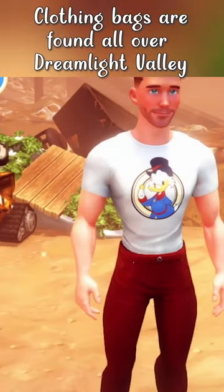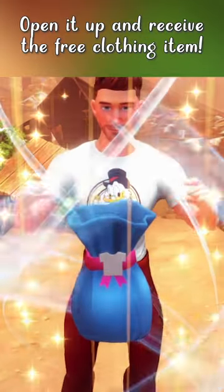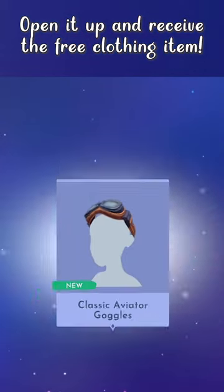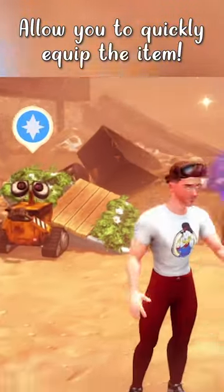Clothing bags are another item that you can find all over Dreamlight Valley, so as soon as you get one, simply open it up and receive the free clothing item within. Pay attention to the pop-up that will allow you to quickly equip the item without navigating through the menus.